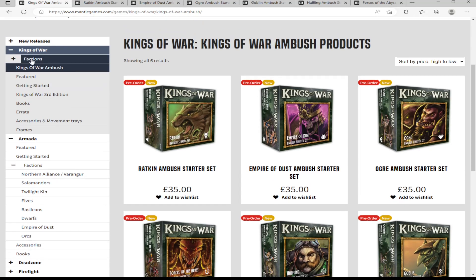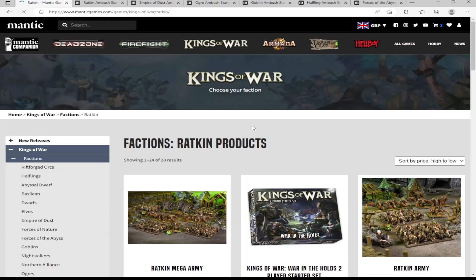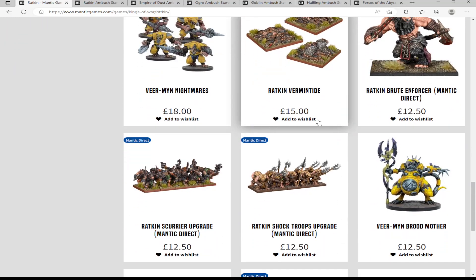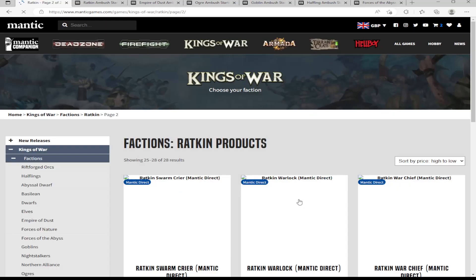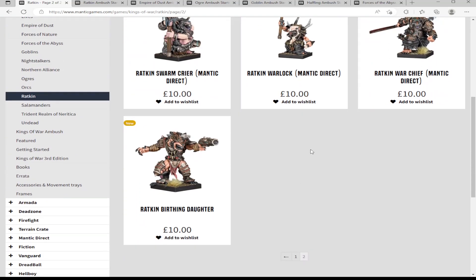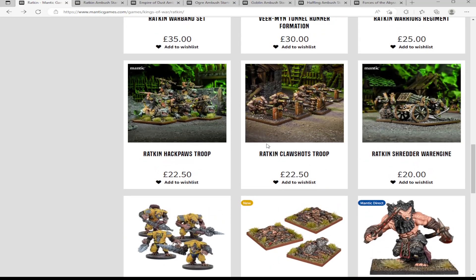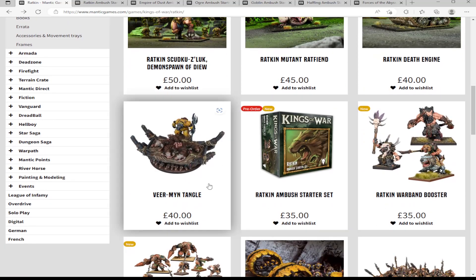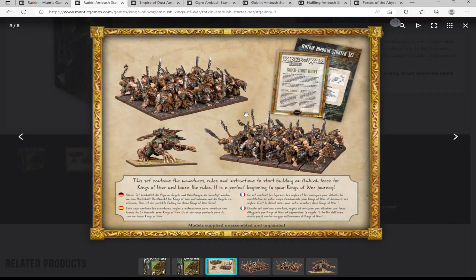Looking at the Ratkin character range, one character is £12.50, another is £12.50, and there are options at £10 each — six at £10 and two at £12.50. You've also got bigger options like the Tangle character on a display base at £14, and the big demons. But if you're just starting out you don't want anything too big or complicated.